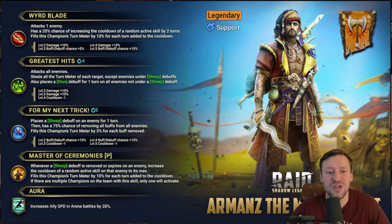His A3 — 'For My Next Trick' — places a sheep debuff on an enemy for one turn, then has a 75% chance of removing all buffs from enemies, and builds his champion's turn meter up by 5 for each buff removed.